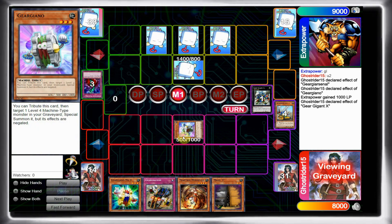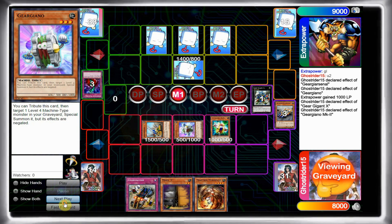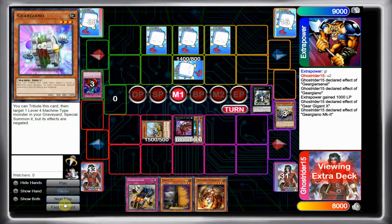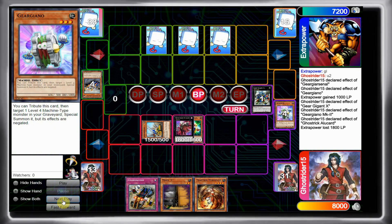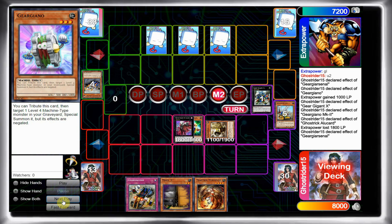I get back Gergiano because it's in the graveyard. Next I go MK2, special summon Arsenal. I know I'm playing a mirror match, so I look hard at his set monster — I can't let Gergiano Armor resolve in the mirror match because that card is insane if it keeps flipping itself face down and face up. It turns out to just be an Accelerator, which tells me his hand is kind of bad. So I tribute my Arsenal and get my own Armor.